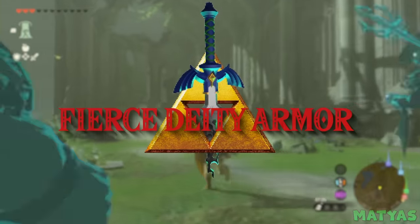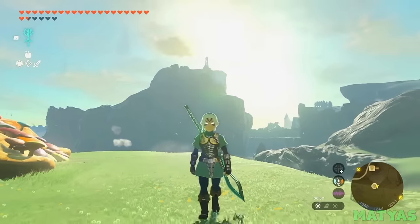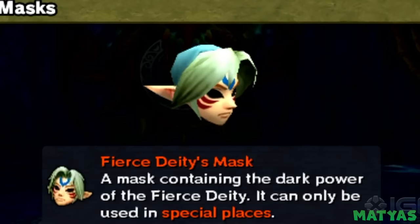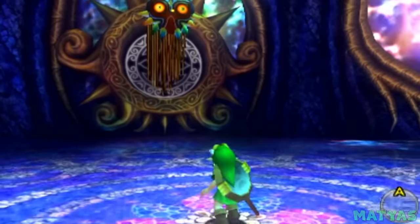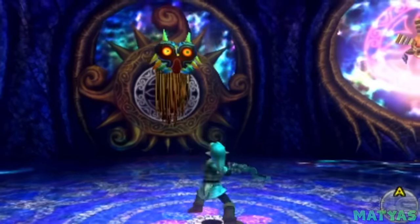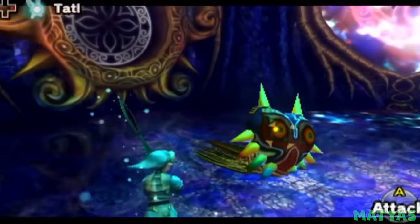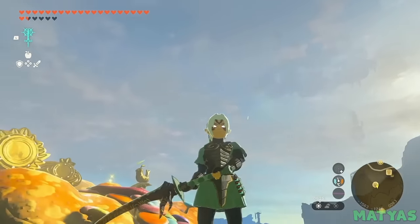Fierce Deity Armor. The Fierce Deity Armor is some of the best armor in Tears of the Kingdom. That makes sense when you consider the fact it is based on the Fierce Deity Mask from Majora's Mask. The Fierce Deity Mask is the final and most powerful mask Link obtains in the game. The mask is used during the final boss fight and gives Link a major power boost. Fans of Majora's Mask will notice the familiar design as well as the power boost Link receives while wearing the armor.